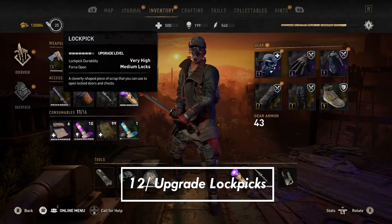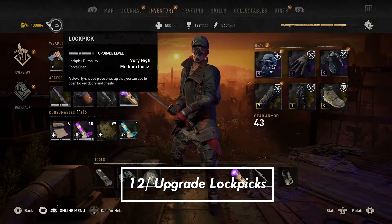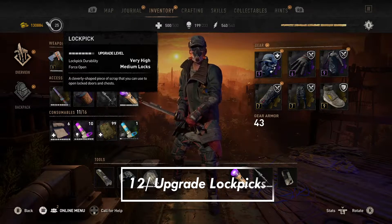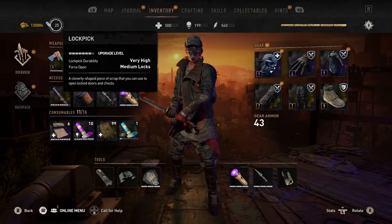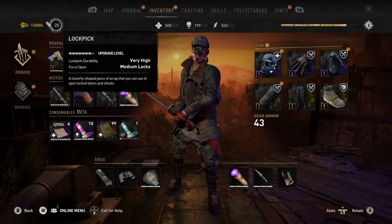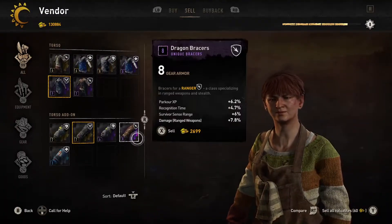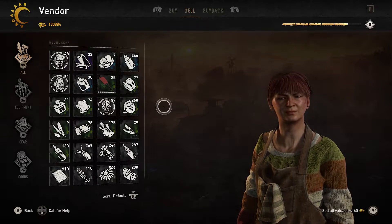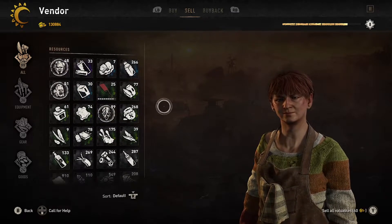Tip number 12: do not skimp out on the lockpick. I know it seems counterintuitive — some of you think you can do everything with a level 1 lockpick — but if you upgrade your lockpicks they become way more useful. While lockpicking, you might switch from your leveled-up lockpick to a level 1 and have a lot more struggle than you should. One easy fix: go to a vendor, go to sell, scroll all the way down. You'll see your upgraded lockpicks, but also your level 1 lockpicks. I highly recommend selling your level 1 lockpicks and using only the upgraded ones.